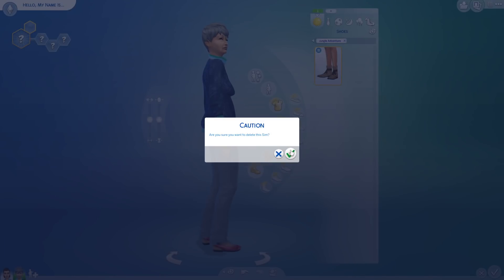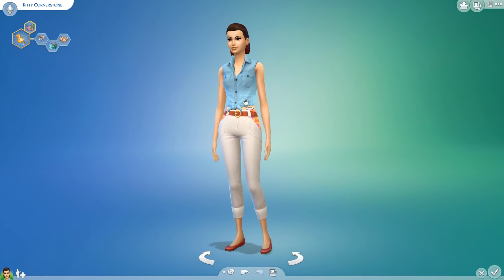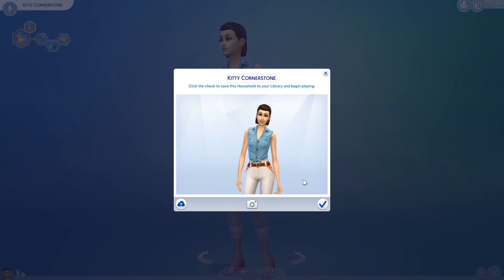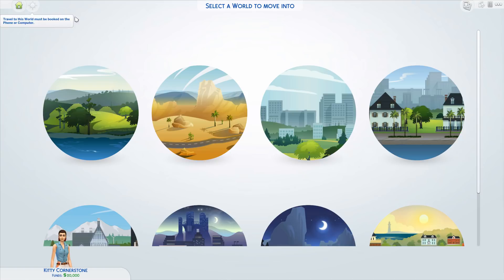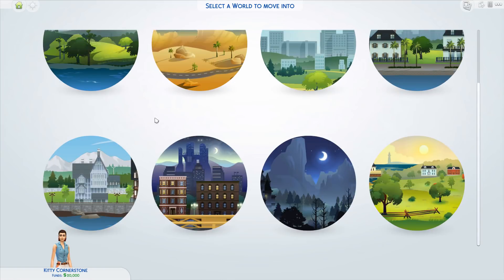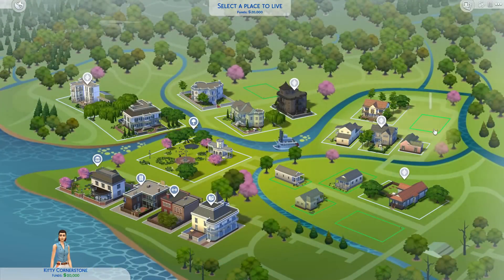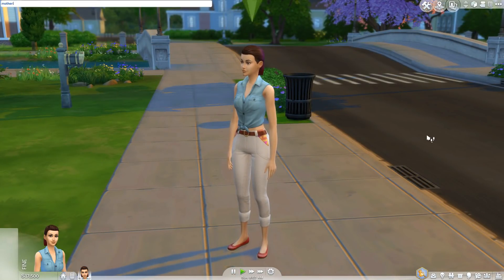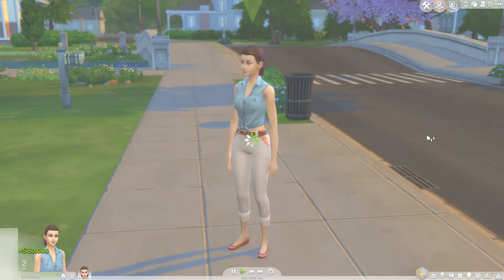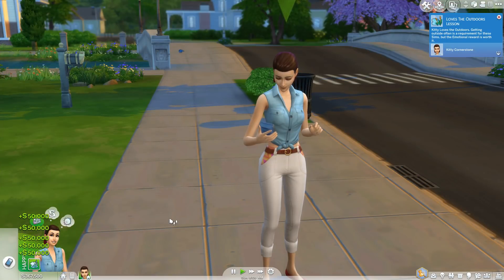Now we're going to head into the game and kind of see what we can do. I'm not immediately seeing the new neighborhood we can go to, which is telling me it's probably going to be a world that you visit. So let's go to Potter's Play and make ourselves rich so I can afford whatever crazy adventures we're going to go on.